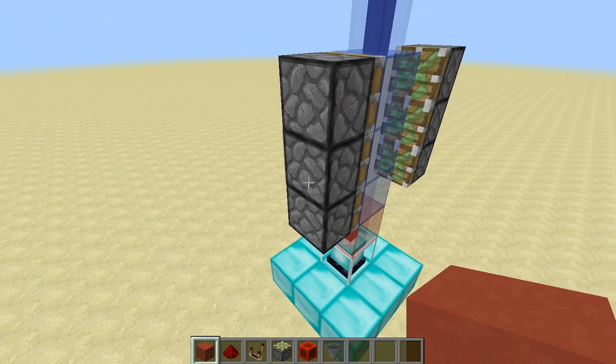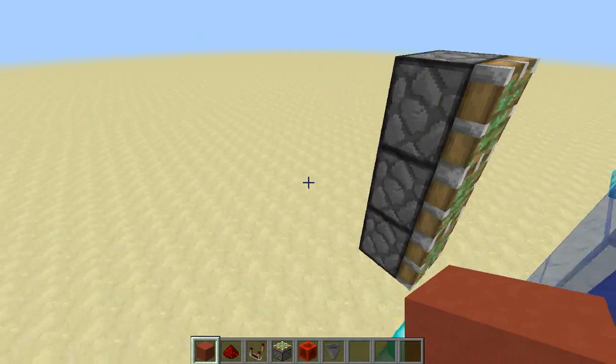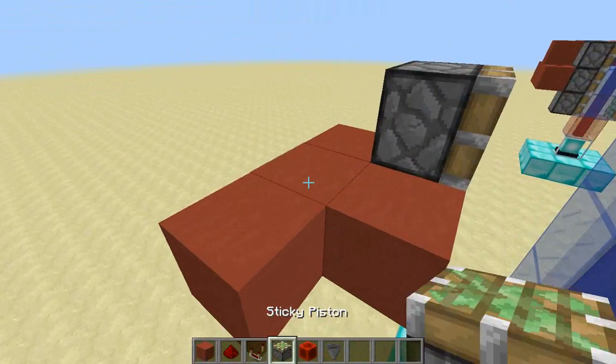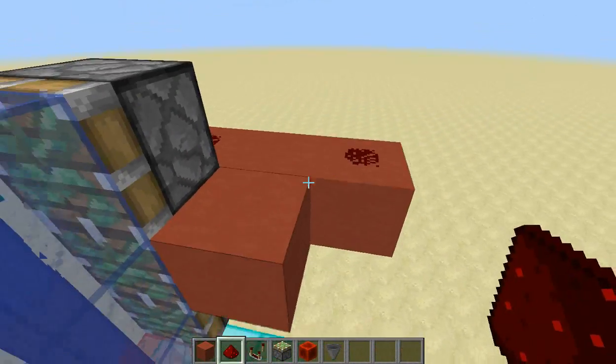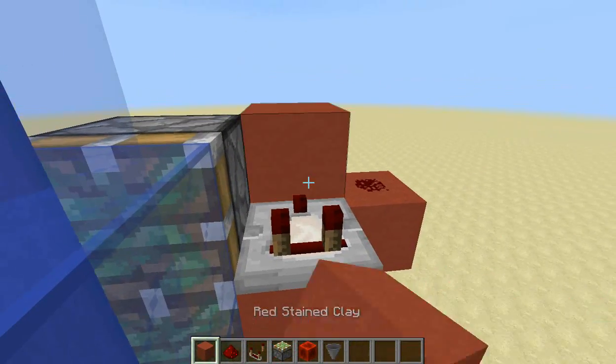Now you're going to want to come out of the middle piston with one block, and then come to the side and make this kind of T-shape. Repeat that on the other side, so it's just this little T-shape like that. Then you're going to take redstone dust and put it on the two ends, like so, and then a comparator facing outwards — both sides facing into a block like so.